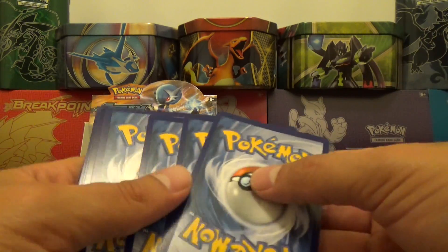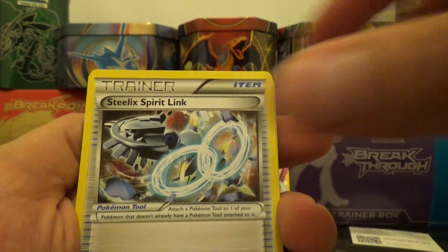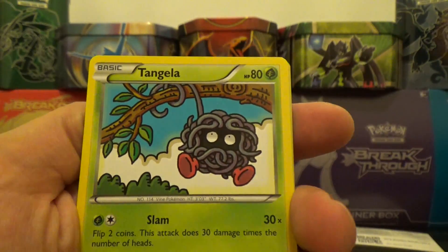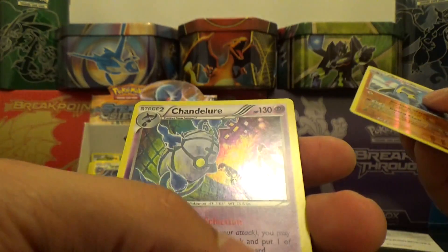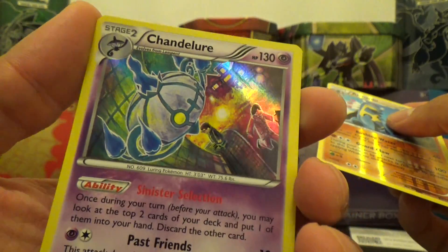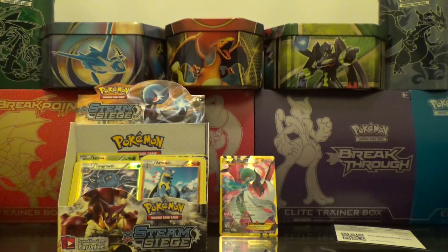One, two, three. Nidorino, Steelix, Oshawott, Poniard, Tangela, Joltik, Larvesta, a reverse Armaldo which is a rare, and a holo rare Chandelure — I don't think I have this card in regular or holo, so awesome! We got two rares in that one.